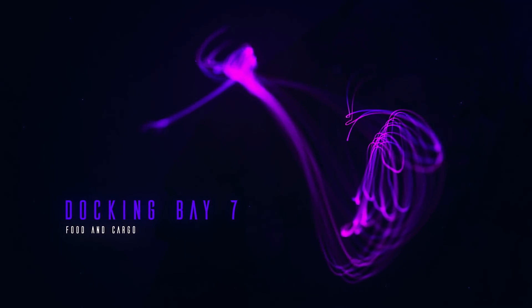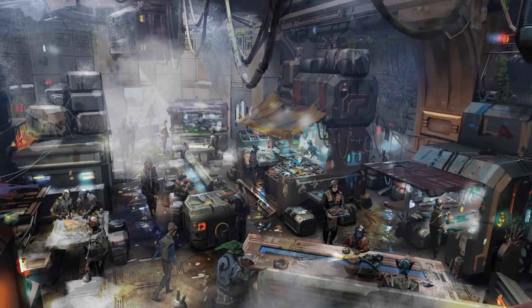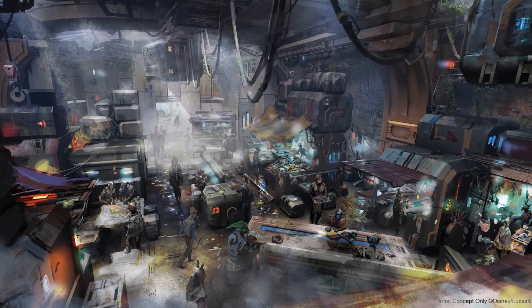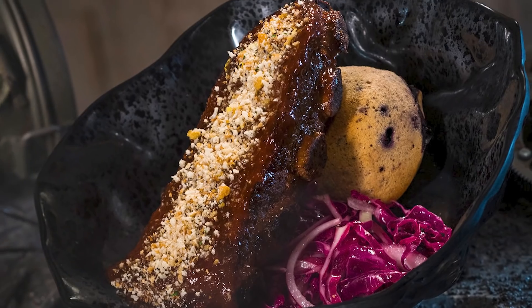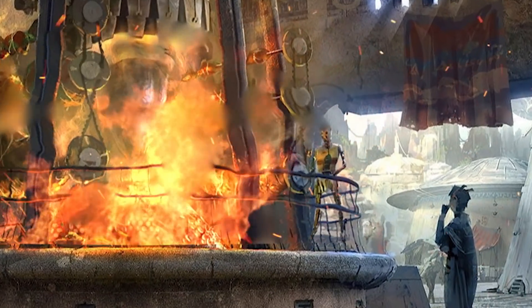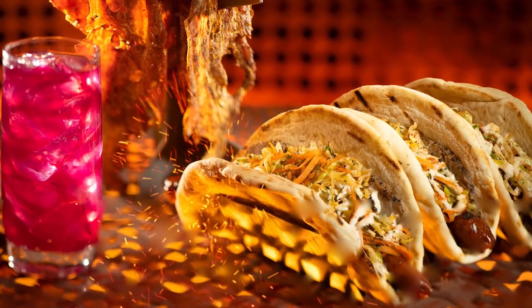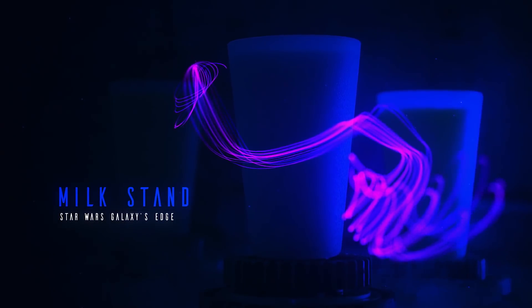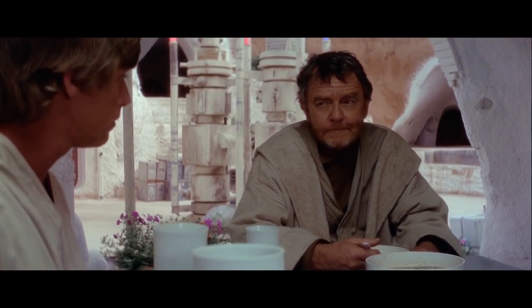Docking Bay 7 Food & Cargo is the place to eat. Chef Strono, Cookie Tuggs, created a quick service restaurant serving some of the most exotic foods at Black Spire Outpost. He used to work in Maz Kanata's Palace before it was destroyed and travels across the galaxy to find exotic ingredients. Here you can find fried Endorian tip-yip, smoked Kaadu ribs, or yobshrimp noodle salad. Ronto Roasters, run by a character named Bakar and his droid 8D-J8, uses a large pod racing engine to fire up a barbecue pit for Ronto sandwiches. The Milk Stand will offer two local favorites — blue milk and green milk — a plant-based, non-dairy creation almost like a frozen smoothie with berry and melon flavors.